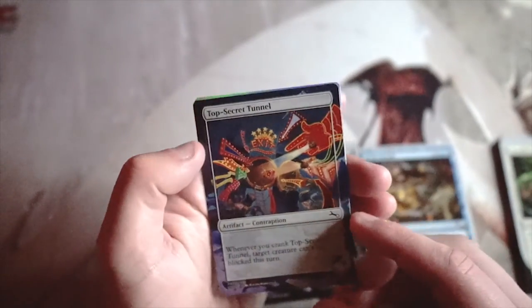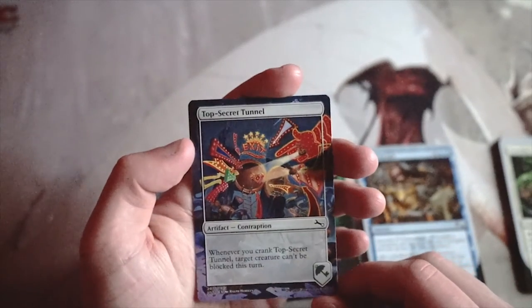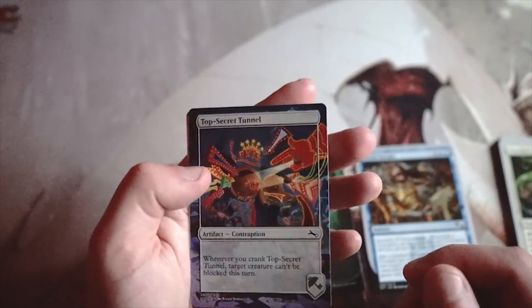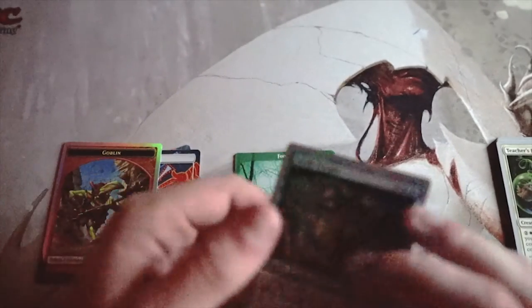We have another contraption — Top Secret Tunnel. Whenever you crank Top Secret Tunnel, target creature can't be blocked this turn. It's a really aggressive card and fantastic in an aggressive archetype. There are also beautiful foil tokens in this set.